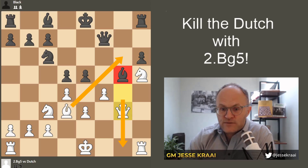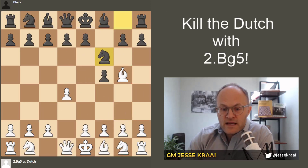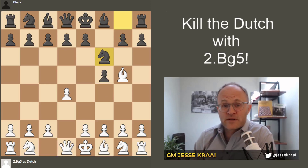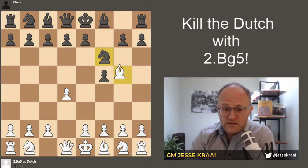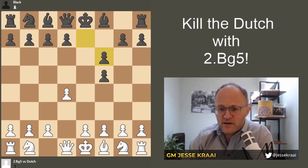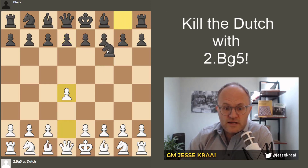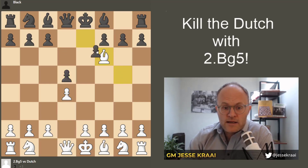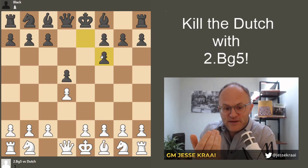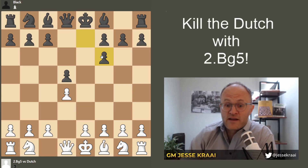In the knight f6 variation — this setup could also be used as a London player with bishop f4 for a similar structure. But part of the idea of bishop g5 is to be so annoying and not let him put his knight where it wants to go on f6. A way to understand how terrible this position is for Black is to compare it to the Trompowski. In that position, Black has a tempo more than our position, plus his pawns are moved up to f5 and f6, which is not healthy.